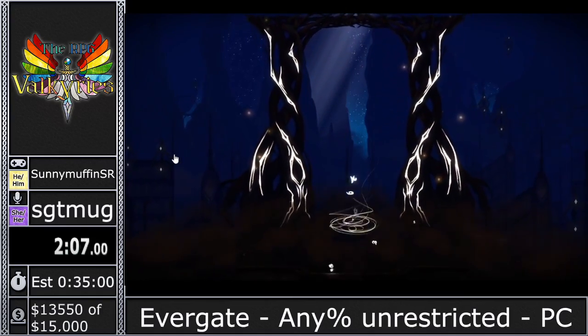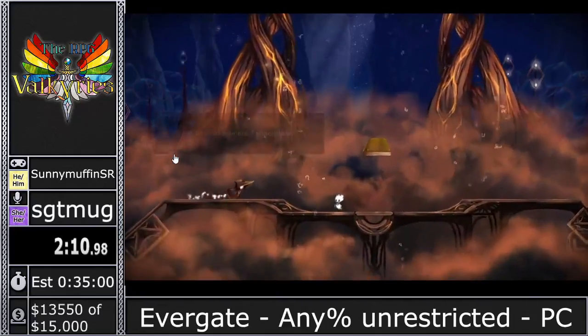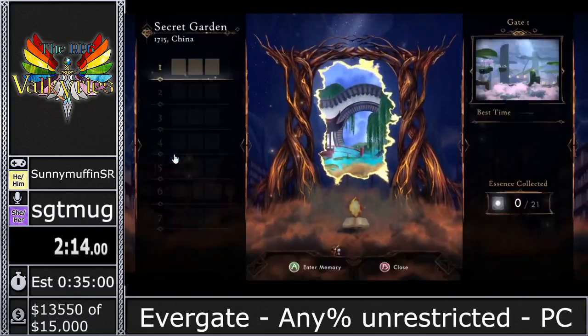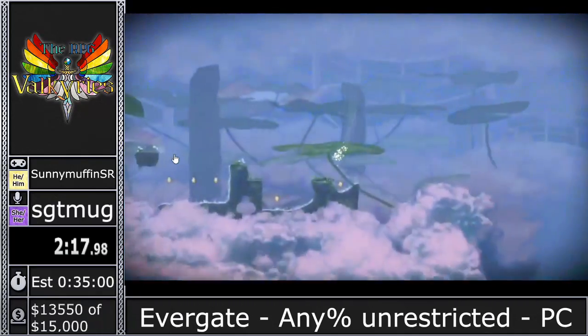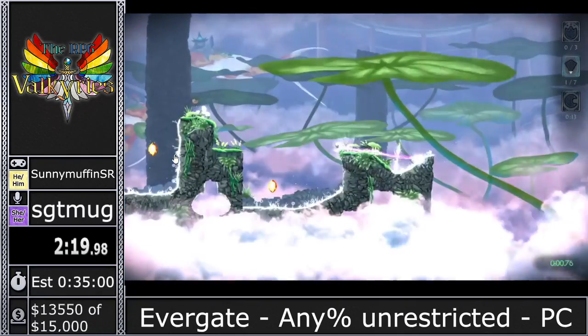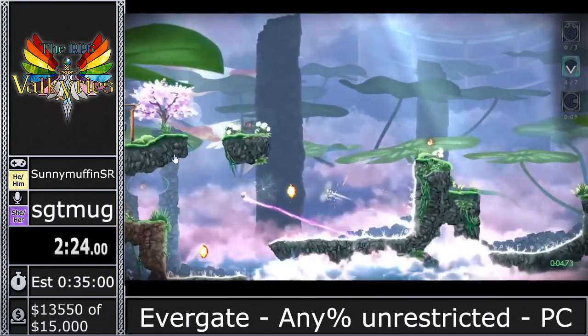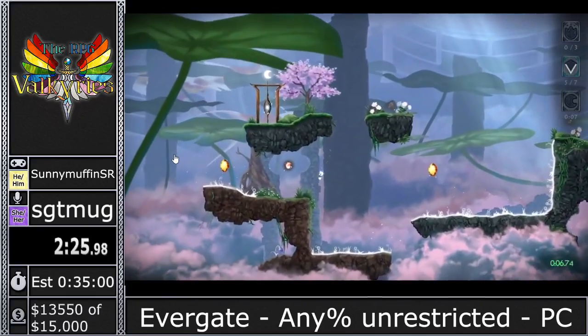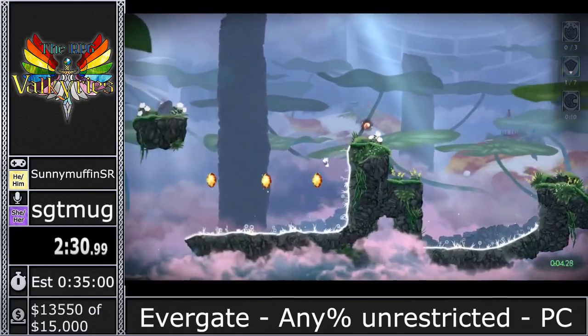This game came out with a patch just yesterday that changed this level, so apologies if it's a little rusty. You can see I'm using the soul flame to break these crystals — these are boost crystals. Anytime I hit one, I'm gaining speed in whatever direction I'm going.